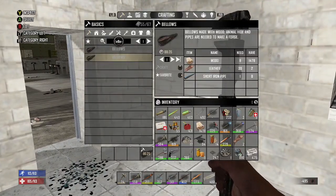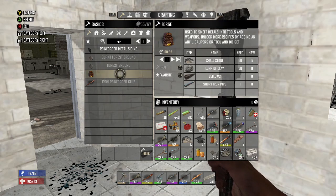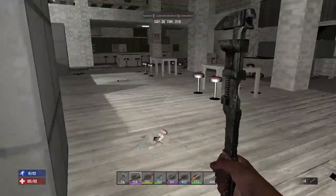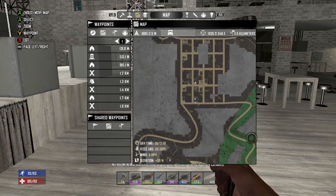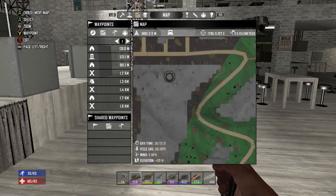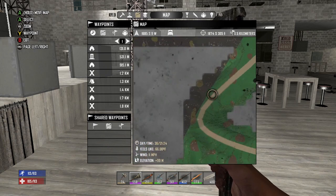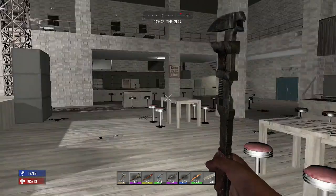What else do we need for the forge? Clay soil, small stone, a lump of clay, the bellows, and another short iron pipe. For clay soil — if you go to the map, any of those brown spots in the wasteland or the forest biome are going to be clay soil. Just put a little waypoint on one, go dig it up with a shovel, and you've got your clay soil.